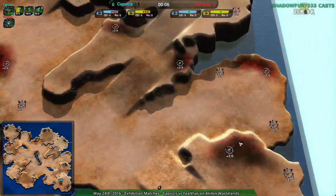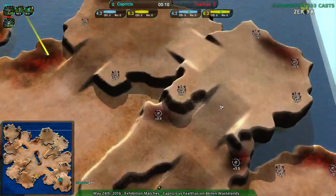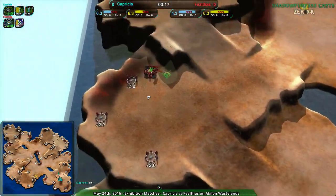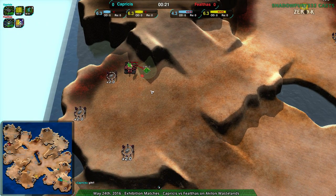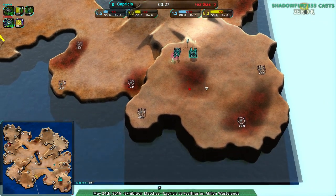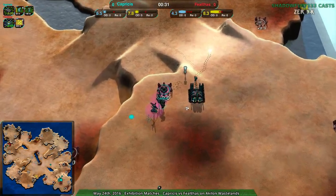This is a StarCraft 2 map, converted for Evolution RTS and then ported into Zero-K. That's why it's so big — Evolution RTS has everything moving about two or three times faster than Zero-K and maps are about twice as large. So a 16x16 in Evolution RTS is roughly equivalent to a 10x10 in Zero-K — medium-sized for Evo RTS but a giant map for Zero-K.